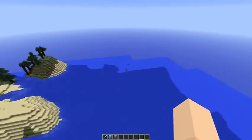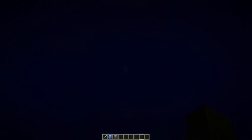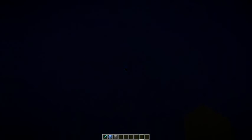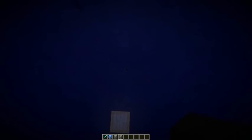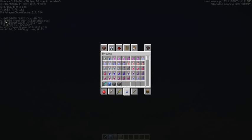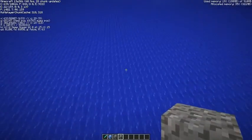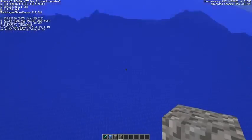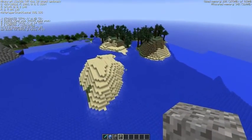The fifth biome is Deep Ocean. The difference is that the ground is all gravel, and the ocean is a lot deeper — the F3 shows we're at a depth of 36. Going underwater in this biome will really feel like you're in a deep ocean. It would be cool to have marine wildlife down there someday.